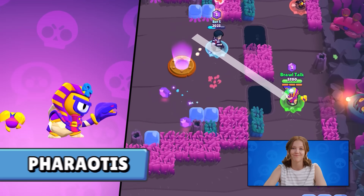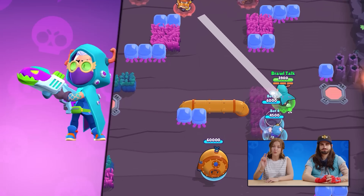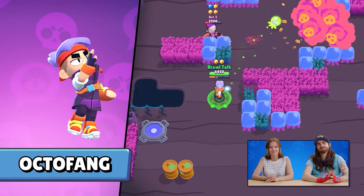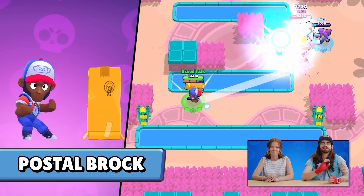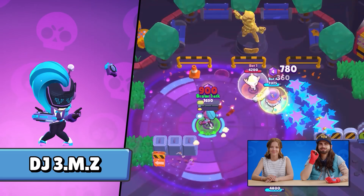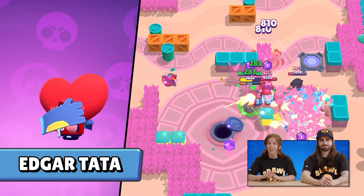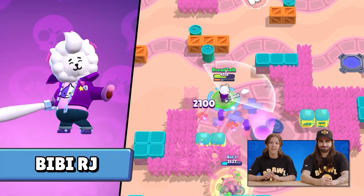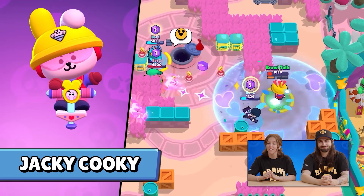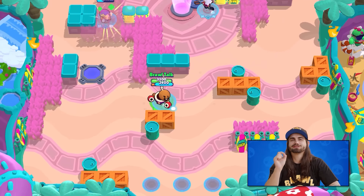There are 13 new skins coming to Brawl Stars. The tier 70 skin is Pharaoh Otis, which looks pretty cool. We have a tier one Shark Tooth Cult skin, Coral Bell, Octofang, a Power League Postal Brock skin, a new Supercell Make skin called DJMs coming in August, and a really cool BT21 collaboration. The collab includes skins for Edgar, Ruffs, BB, Sandy, Jackie, Bull, and Tick — they all look amazing and will come as a bundle.